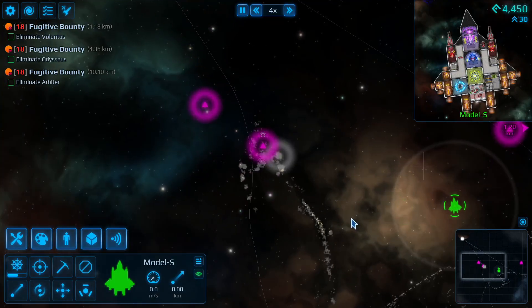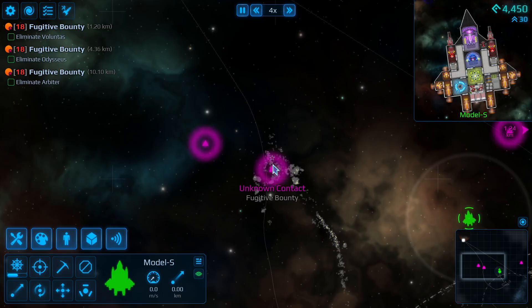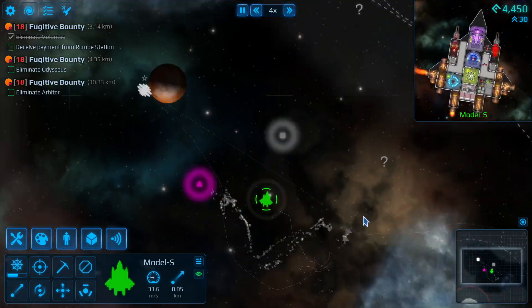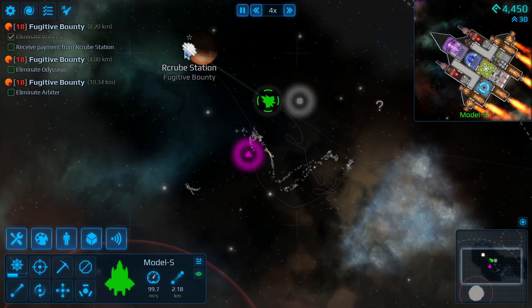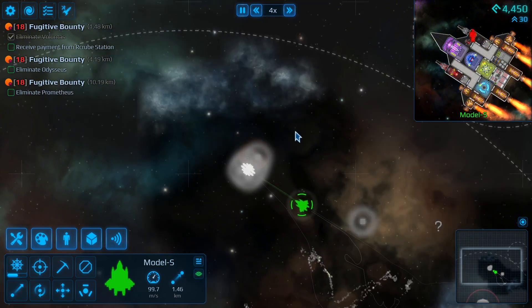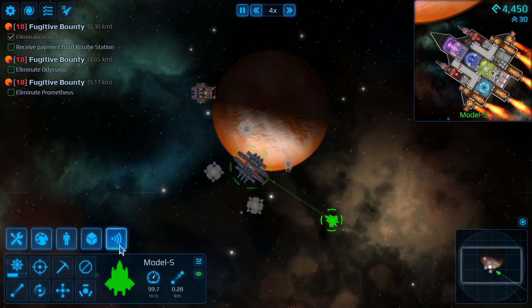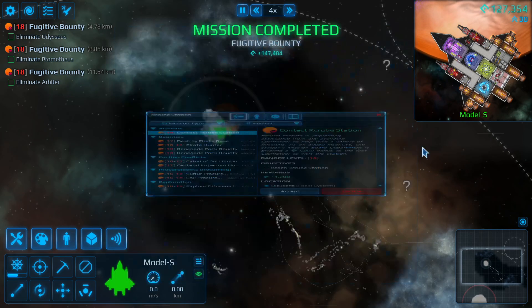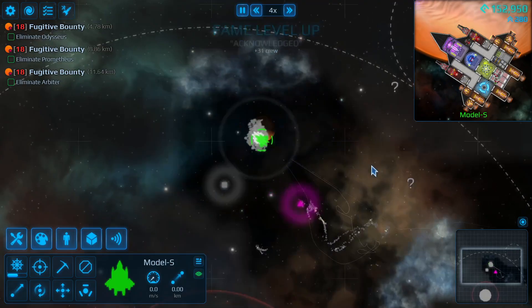Did they die? They did — because the circle is no longer there. Which means now I can head over to the station and collect 100k for free. I didn't even do anything, I just sat there and watched it all unfold. Now, unfortunately this method doesn't work every time, because sometimes there's just not enough things happening. Preferably, you take the bounties that are closer to the star, because that's where the most action happens. But as you can see, I've now got 152k — just like that. Look at all this loot on the ground that I can now take.